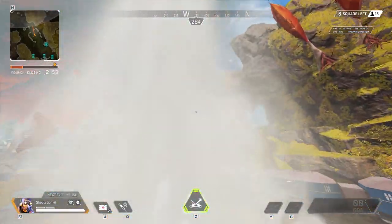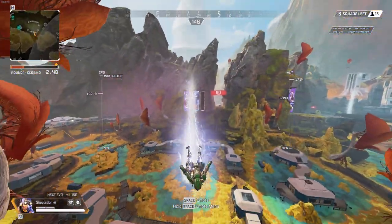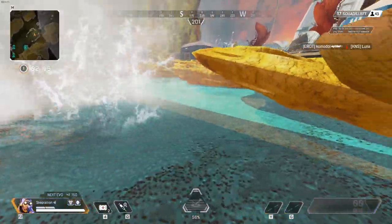The geysers on World's Edge are a great addition to the map, providing short, quick rotations out of the areas they're in. However, there's a pretty cool movement method that you can do from the base that you might not know about.